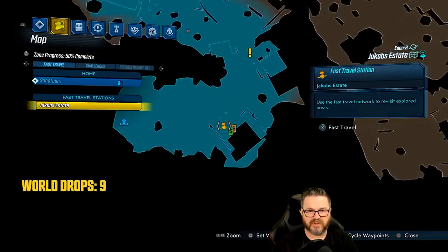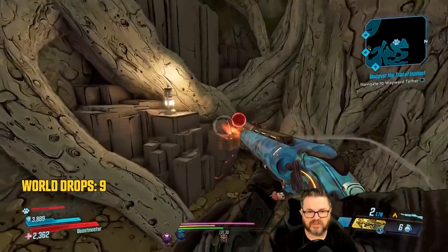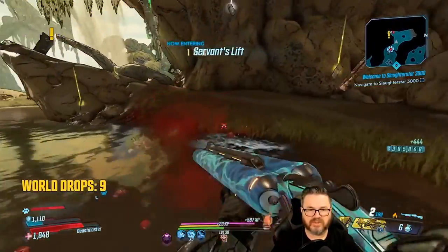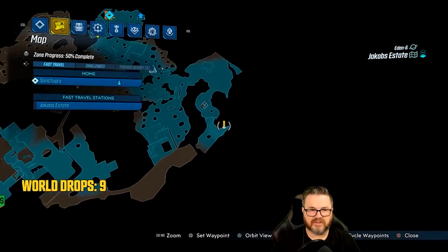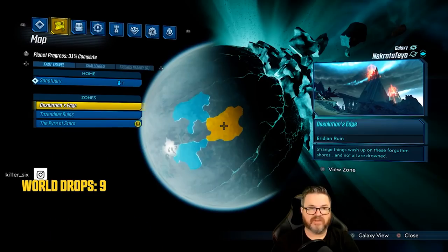The next one is also on Eden-6 at Jacob's Estate — it's another fast and easy one to get to. You spawn in, run around, and head up to the location. Mantle up the cliff, there'll be some enemies you can kill, and right there is the location for this one — the Trial of Fervor.